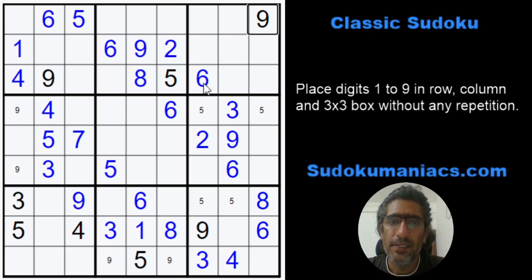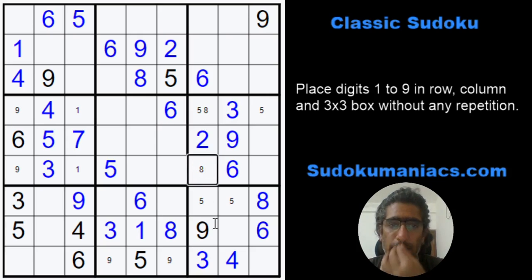A 7 — okay, the 4 boundaries. Looking at 6s: this is the 6, which makes this a 1. 8 cannot be here, so that's an 8, and that's an 8.